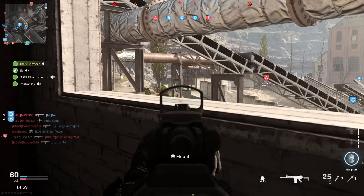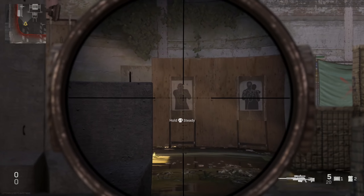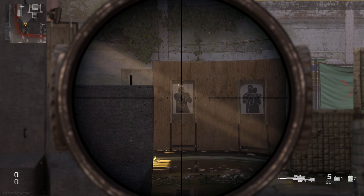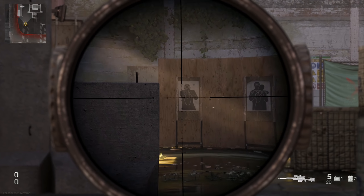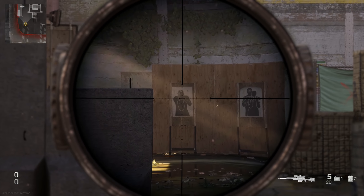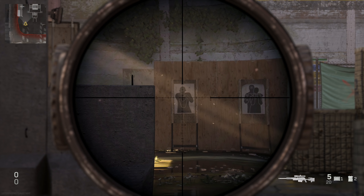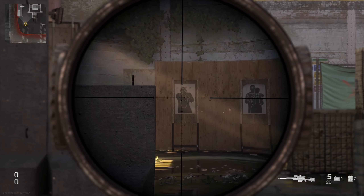We also got a little buff to sniper rifles when holding your breath. They lowered the penalty for holding your breath for too long, so when you hold it past the point where everything becomes unstable, you recover much faster now. Unfortunately I didn't do any pre-patch testing on this since I didn't anticipate the change, but you can get back to holding your breath just a few seconds after overdoing it.